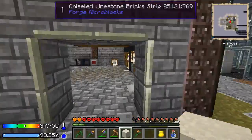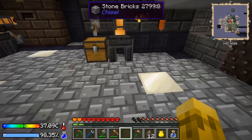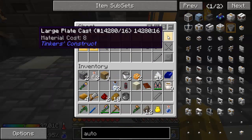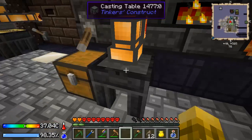The next thing is to start making our weapon. In here I've got stuff on the ground. The next thing to do is to create our weapon. I've already have the large plate cast and the tough tool rod. I don't yet have the stone large sword blade cast yet.